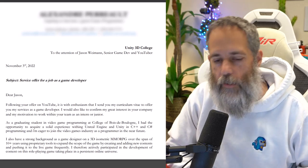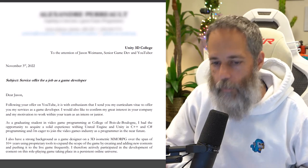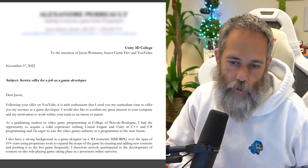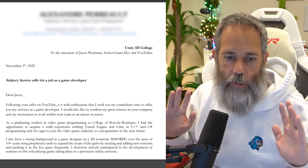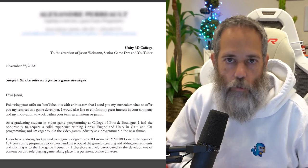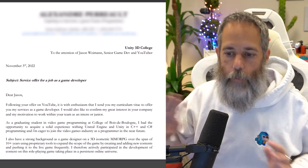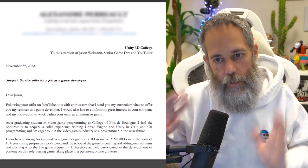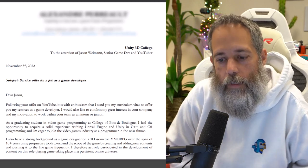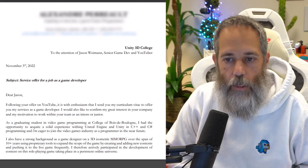The next part just reads like a normal cover letter. It says dear Jason, following your offer on YouTube, it is with enthusiasm that I send you my CV to offer you my services as a game developer. I'd also like to confirm my interest in your company and my motivation to work within your team as an intern or junior. Now, when you do talk about people's companies in an actual cover letter like this, make sure that you're referring to it by name. If you're applying at Ubisoft or something, say 'my interest in working at Ubisoft,' this specific studio — even maybe Ubisoft in Montreal or Sony in wherever. Make sure that you put in the specific one that you're interested in, so it doesn't come across as generic.